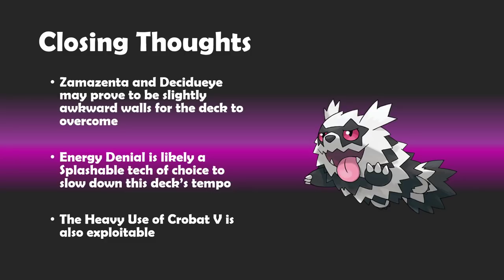Those are my initial thoughts on Eternatus. In testing it has been one of the strongest out the gate, but certainly not unbeatable. There are tons of things Eternatus is going to have to figure out if it does want to remain top tier throughout the entirety of Darkness Ablaze. Let me know what you think about the deck list and how you've been playing Eternatus so far — is there a certain tech card I've been missing? Are there easy ways around these walls? I'll hear it all down below. Thanks so much for watching and we'll be back tomorrow with another Darkness Ablaze deck.